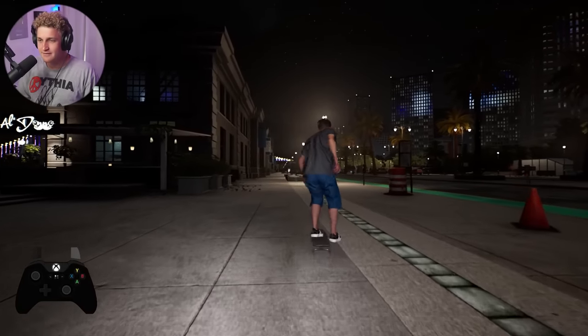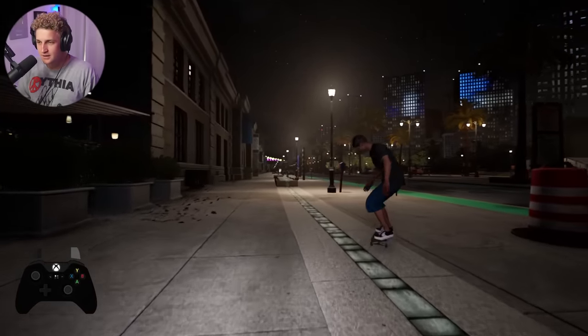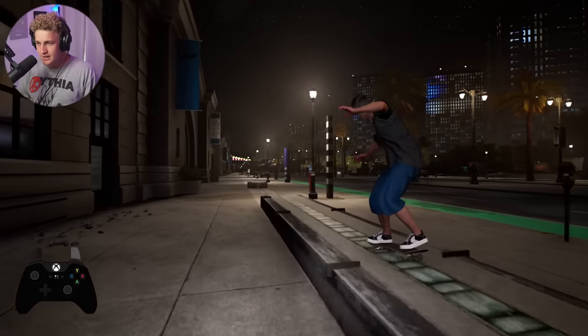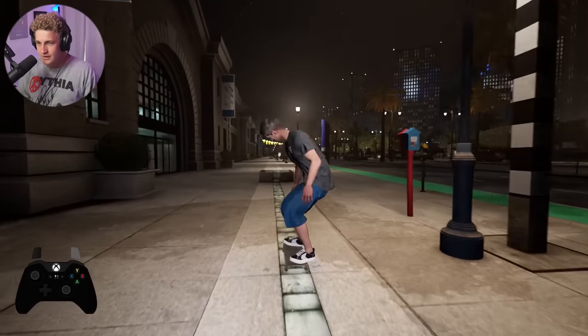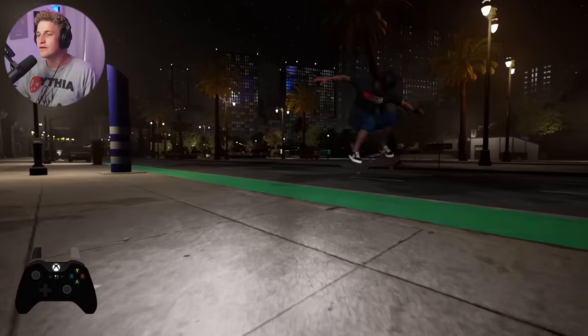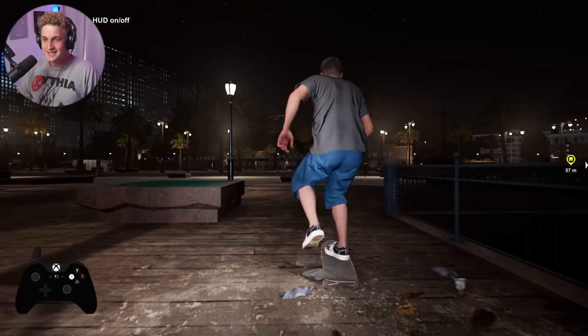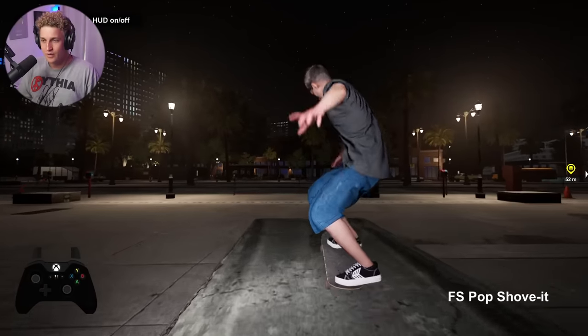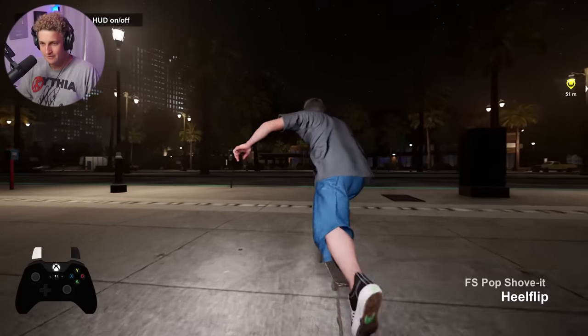Kickflip backtail backside flip — beautiful looking trick. Half cab flip, all manual catch. Nose manny. Nollie heel. Ended it off with a perfect big spin. That is the rewarding feeling that manual catch should be — that's why I love manual catch in Skater XL. That feeling right there.